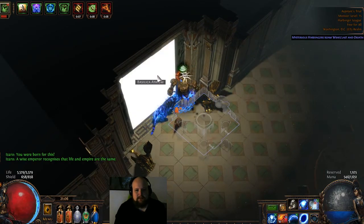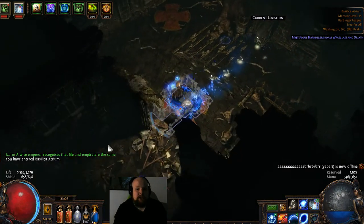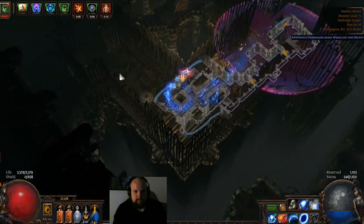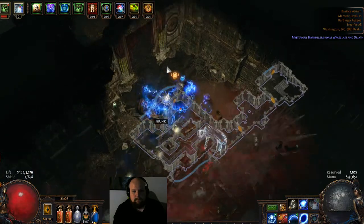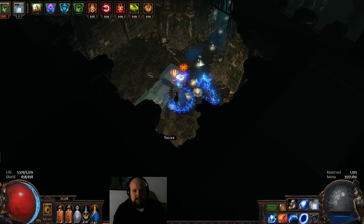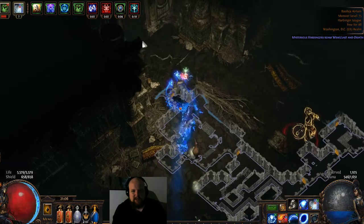The next area is going to have a puzzle, and then we're going to go up and to the left. Since there's three different paths in this area, the puzzle should always be to the left. For this one, if all the middle ones are on, just hit all the four corners. There you go — grab your loot. Jewel, ring.